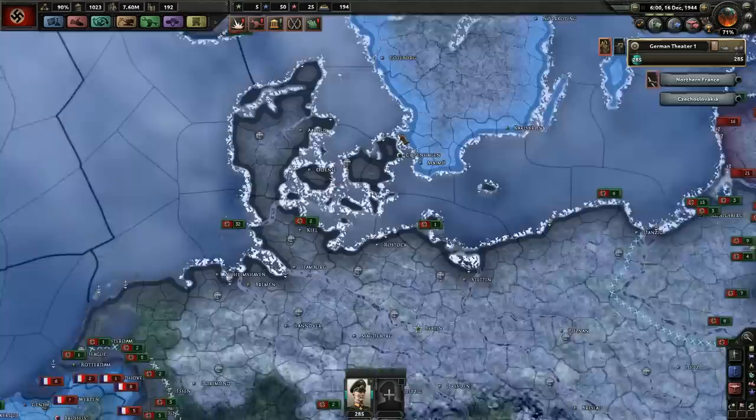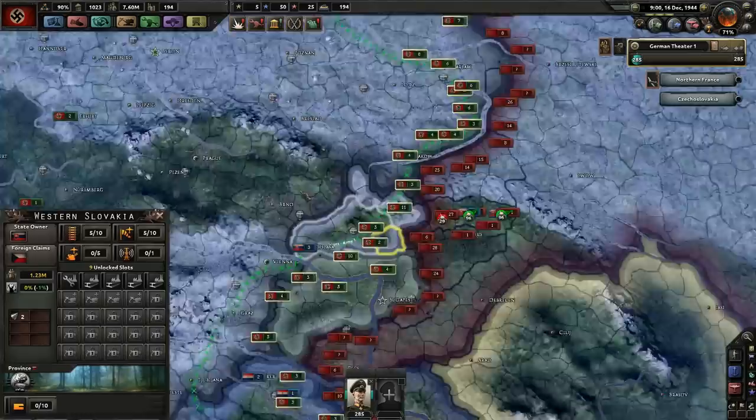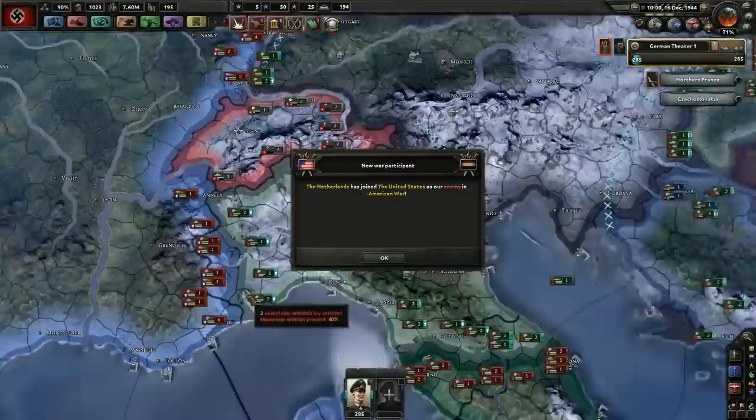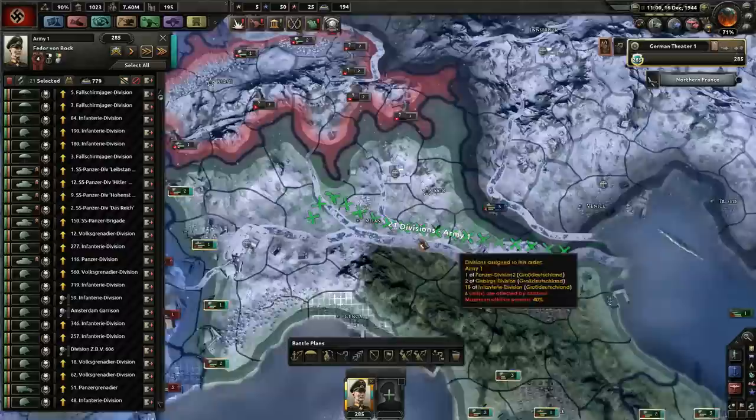Denmark's already dead — that's fine. We're retreating to this line pretty well, that's good. Are we withdrawing okay over here? Yeah. This line shouldn't be here — it should be there, along this river. That's the way to do it. Let's keep at least one province of Italian factories.